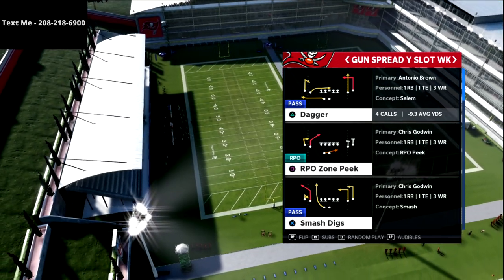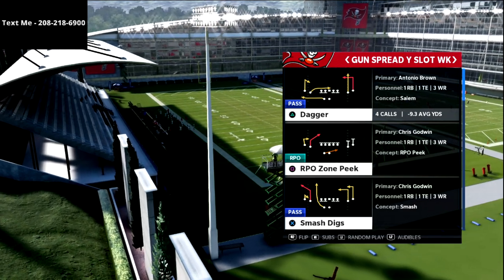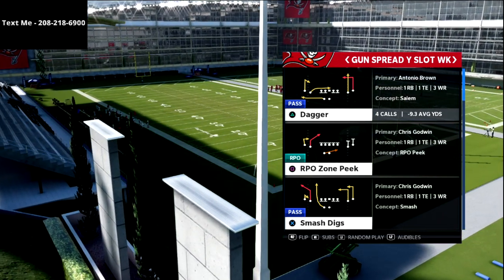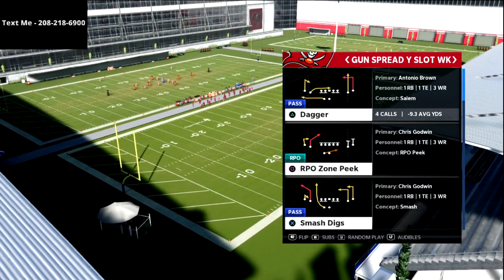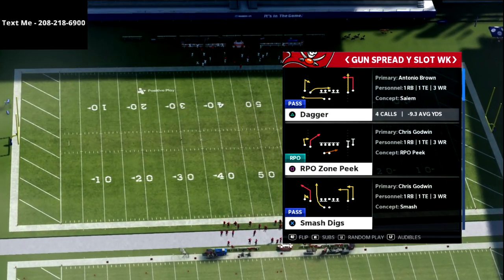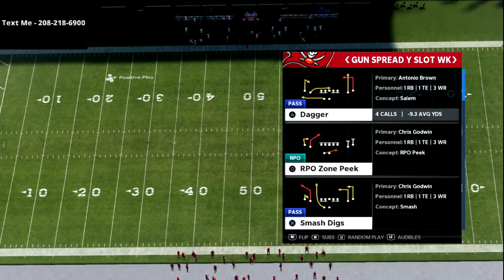My favorite concept to deal with this is a smash concept. What a smash concept is: it is a hitch route to the outside receiver and a deeper corner route to the slot. You can find this out of several playbooks — most spread formations have this. I'm running the Steelers playbook in this video, but you can create it from all kinds of different looks.